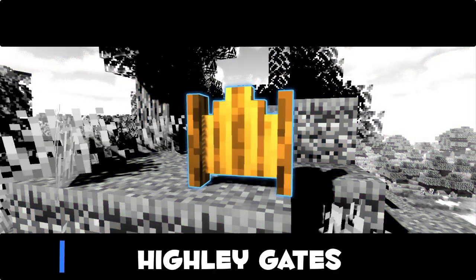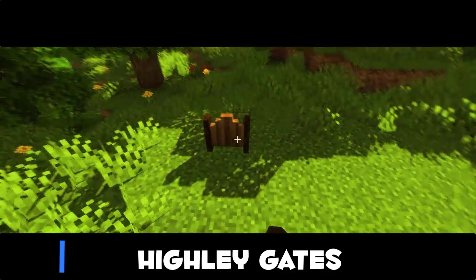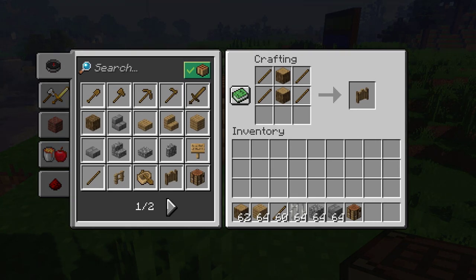So those were all the wooden fences. Let's move to the new hi-gate wooden gates. These fit very well with the fences and I think they look better than the vanilla ones. Here's the recipe for the gate.